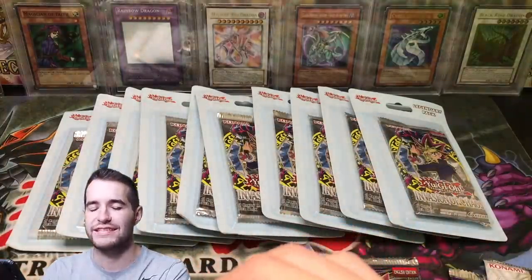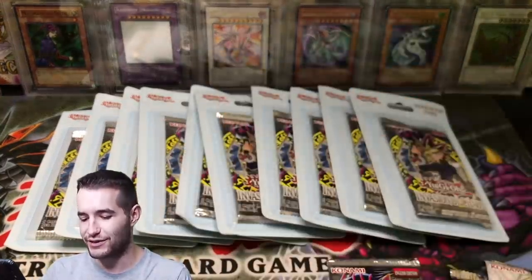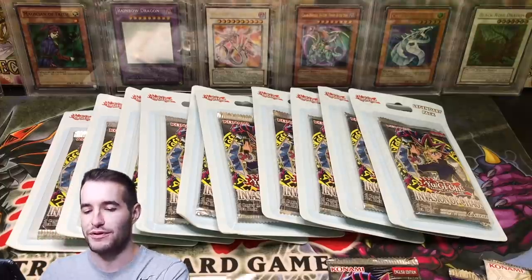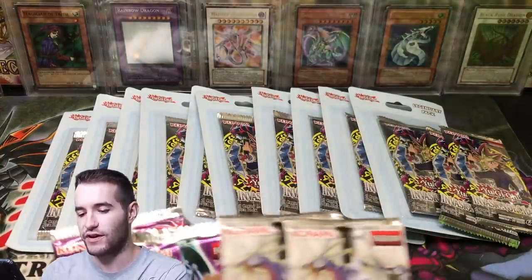I'm pretty sure these are the exact same. This blister also has the same cards. Let's see if the promo is different — Electromagnetic Turtle. That's literally in everything; they just use Yu-Gi's Legendary Decks promos. So we got double Invasion of Chaos. Let's put those up there and get the Speed Duel and Shining Victories open first.